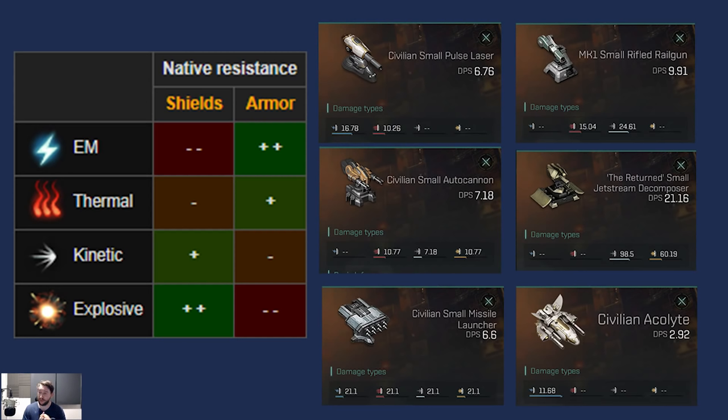Missiles have a 25% split across all four damage types — a completely even split. Drones are 100% dependent on the type of drone you pick, and you can have a drone corresponding to each damage type. This makes drones the most adaptable weapon in the game, because you can choose the drone size for the ship type you're facing and also choose the damage type to counter your enemy's defense.